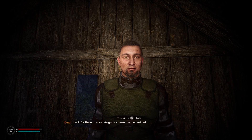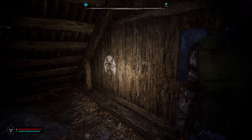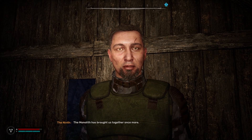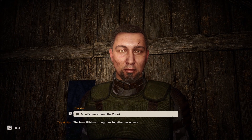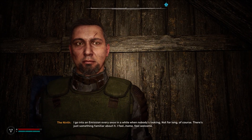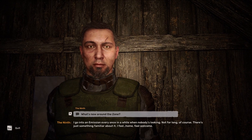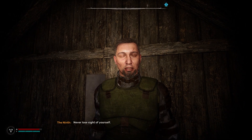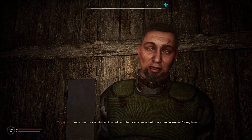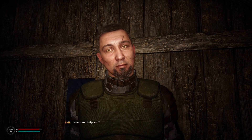I knew this would happen - look for the entrance, I gotta smoke the bastard out. The Monolith's quarters together once more. I go into an emission every once in a while when no one's looking - not for long of course. There's just something familiar about it, I feel home, feel welcome. Never lose sight of yourself. You should leave, stalker - I do not want to harm anyone, but these people are out for my blood. How can I help you?